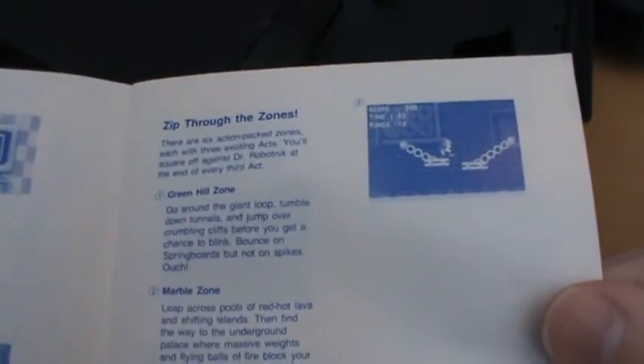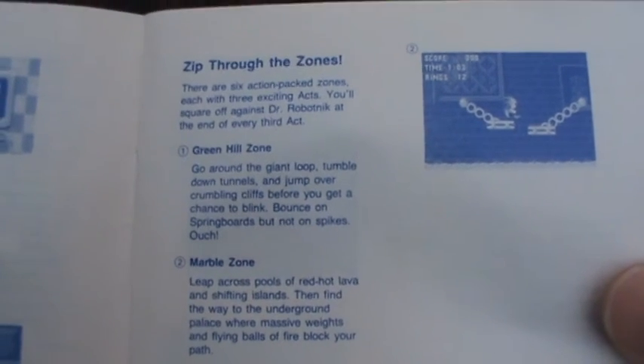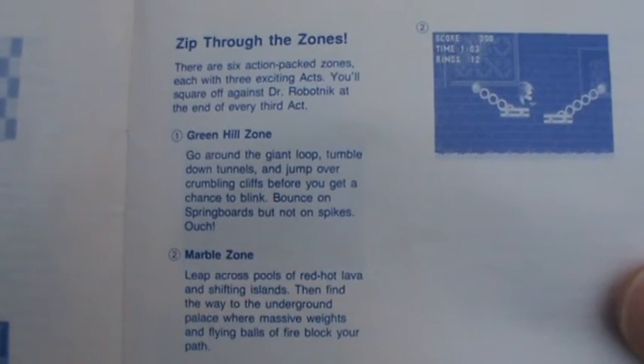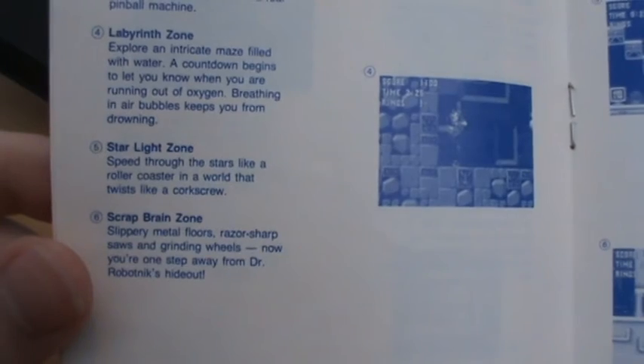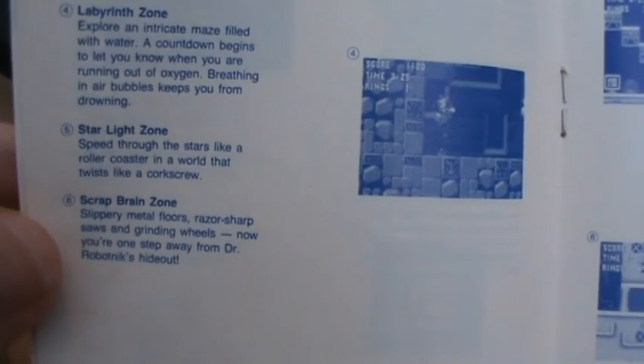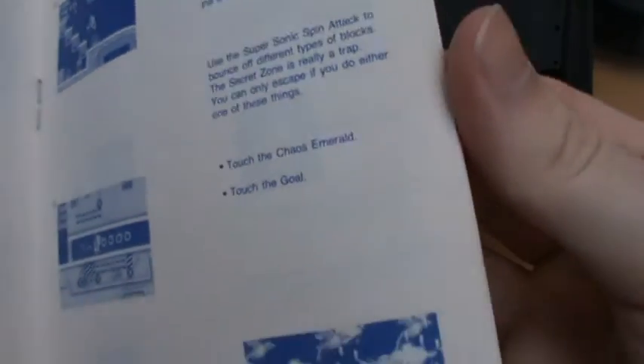You've really got to say, this looks an awful lot more like a modern manual — it's not very interesting to look at. We do have screenshots and things like that, but it's not particularly eye-catching and obviously not a lot of thought went into the presentation of it. We have of course a list of all the different zones in the game: Green Hill Zone — which I'm sure no one has forgotten, thanks to Sega — Marble Zone, Spring Yard Zone, Labyrinth Zone, Starlight Zone, and of course Scrap Brain Zone. Interesting — it says slippery metal floors; I don't remember anything having ice physics in that, but maybe I'm just misremembering. And Secret Zone — so of course, the special stages. Not that I think they actually mention what the Chaos Emeralds do in the game.